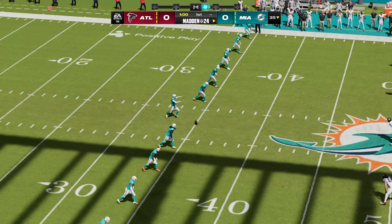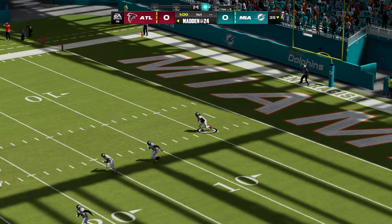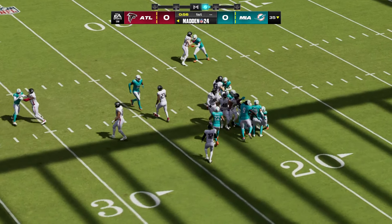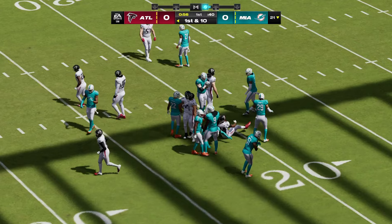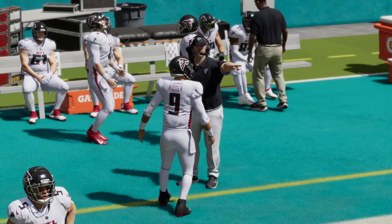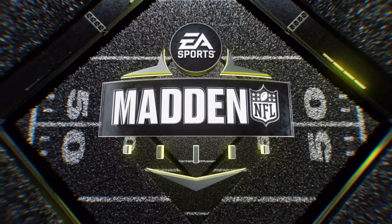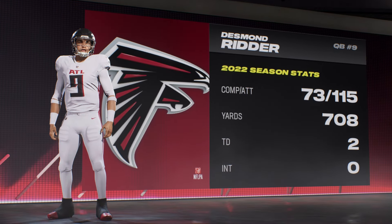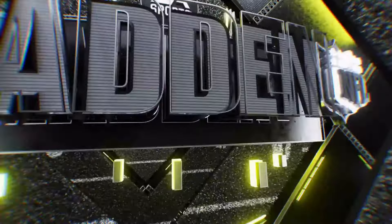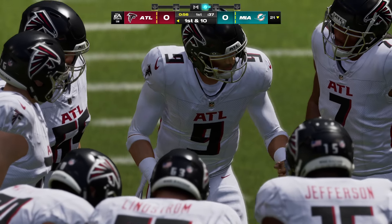Here's Jason Sanders now to get this one started. And we are underway from Hard Rock Stadium. He'll take it a yard or so past the 20 — call it the 21. So here come the Falcons now to get the football for the first time, and they will be led out by their second-year quarterback. You know how scouts always talk about checking all the boxes? I think this young man does exactly that when you're looking for an NFL quarterback.